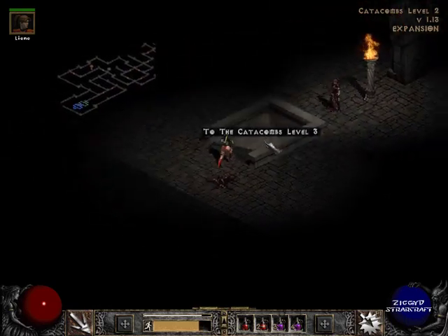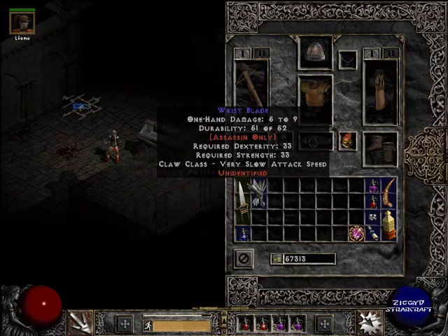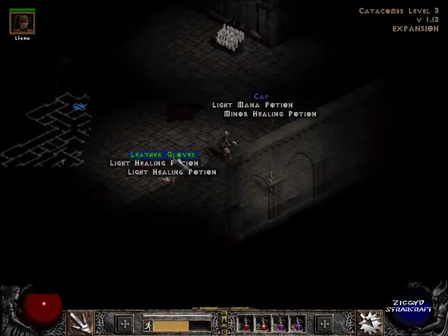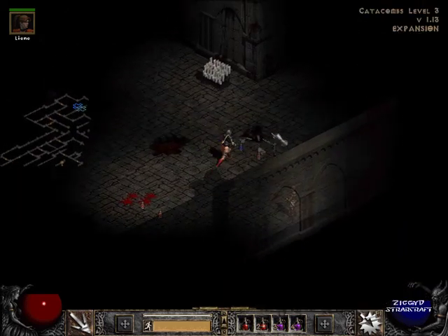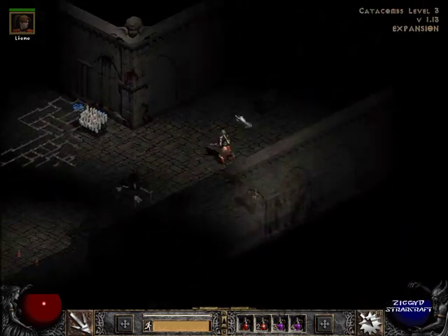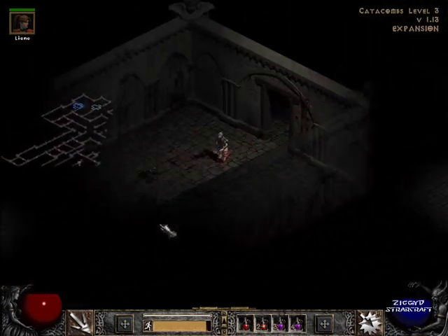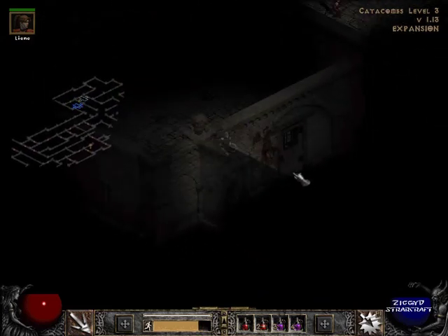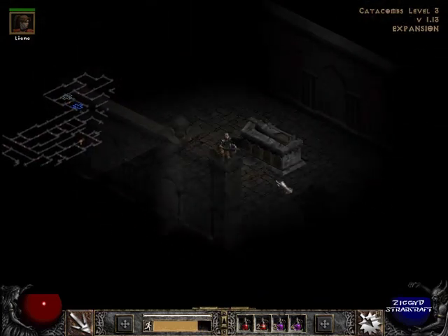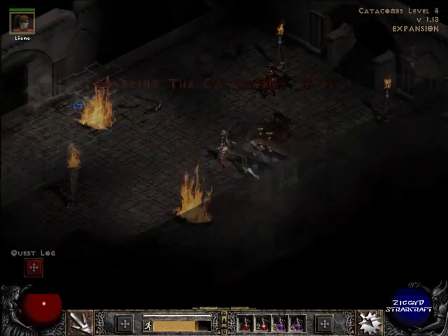Okay, Catacombs level 3. Now is this the one for Andariel? No, I don't think it is. Hey, my first green! It's a little bit late to be starting a set. I love greens but I can never get the full set of the first tier of gear — even staying in Act 1 for ages to try and get them. And it's always so frustrating when you have 4 pieces of a 5-piece set and you move on in the game and start getting sets from later tiers.